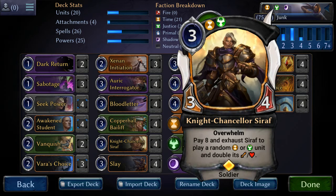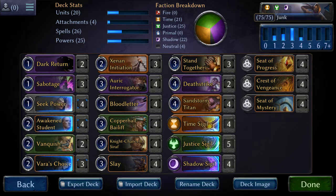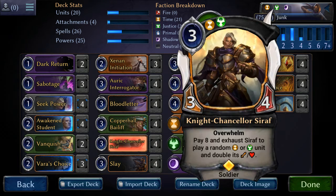So if I have a Tier 1 for this build, my first initial thought process was Awakened Student, Auric Interrogator, and Sandstorm Titan as my choice 1. My Tier 1.5 was Seraph.